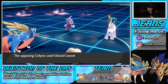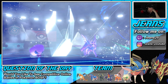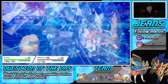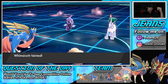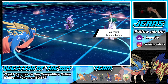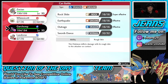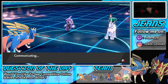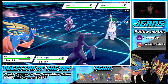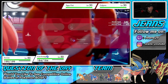Trick Room is at two turns left — protect and Tailwind, it's a must. Tapu Fini is coming out. I want to keep Zacian alive but I don't think we're gonna be able to. Calyrex is at even Attack because we Intimidated. Max Guard on Garchomp — I think I have to Max Guard. If Calyrex goes for Glacial Lance that KOs Garchomp. Zacian needs to eat a Glacial Lance and take it out — that's our only play.